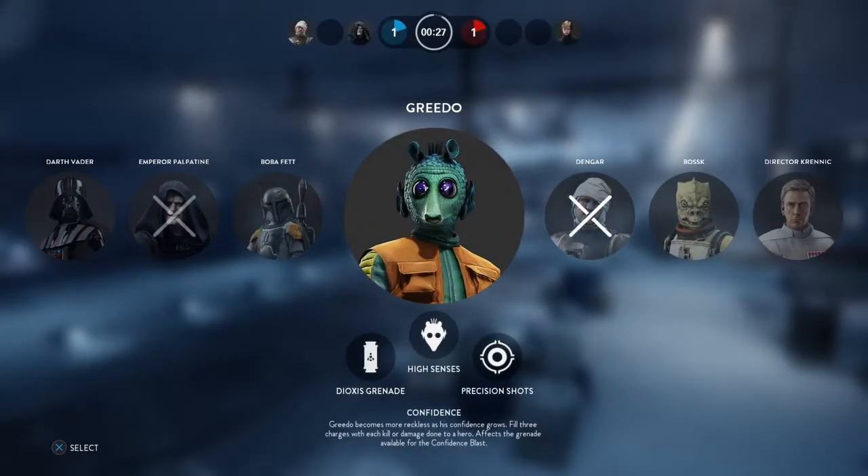Hey ladies and gentlemen, Jedis and Siths, we're gonna learn about how to play as Greedo. He has three special abilities: Dox's Grenade, High Senses, and Precision Shots. This character is one of the toughest characters to play as.